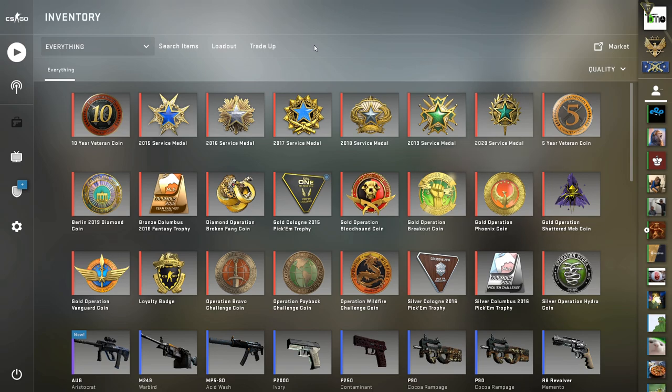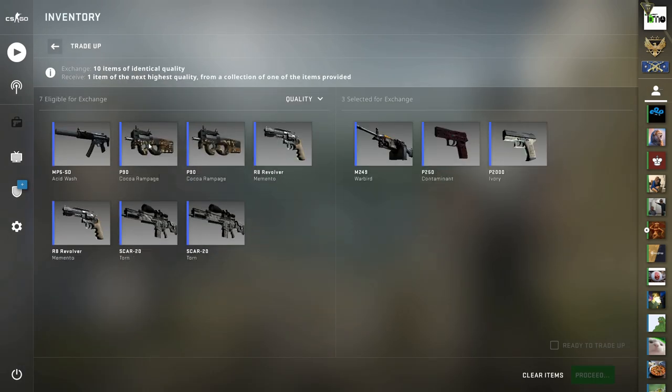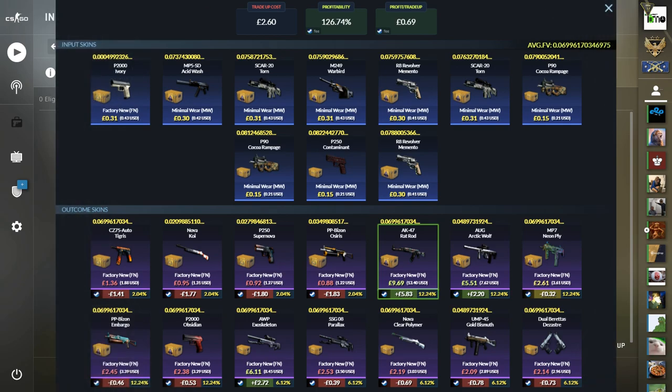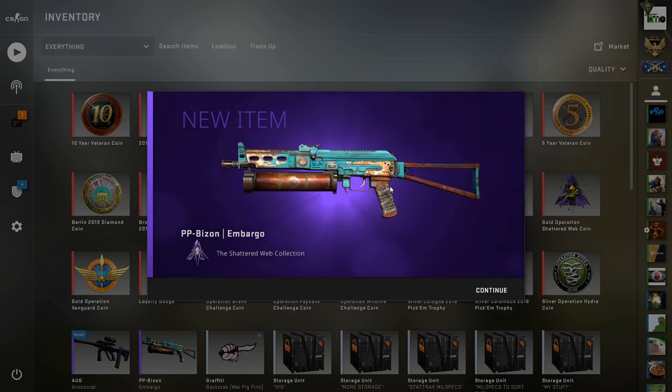The next one is a one factory new, nine minimal wear split with Breakout as our sole factory new skin alongside six Shattered Web skins in minimal wear and three skins from Broken Fang in minimal wear. The P2000 Ivory is the one factory new skin. This is again just below 0.07 average for all factory new outcomes. We either want the Rat Rod, the Exoskeleton, or the Arctic Wolf — the other Shattered Web and Broken Fang loss outcomes aren't too much of a loss.